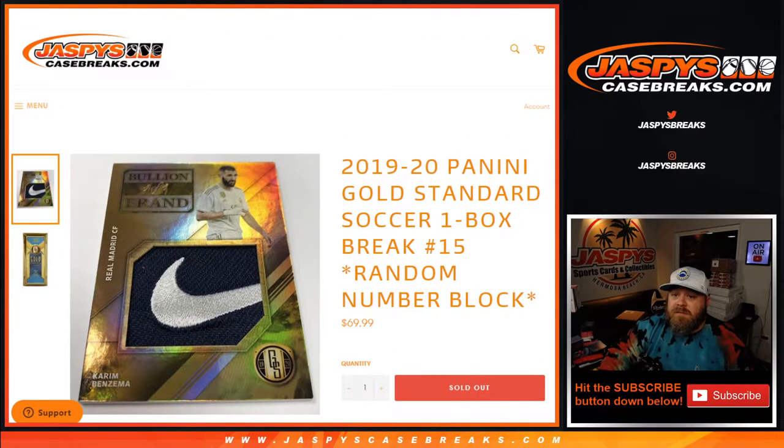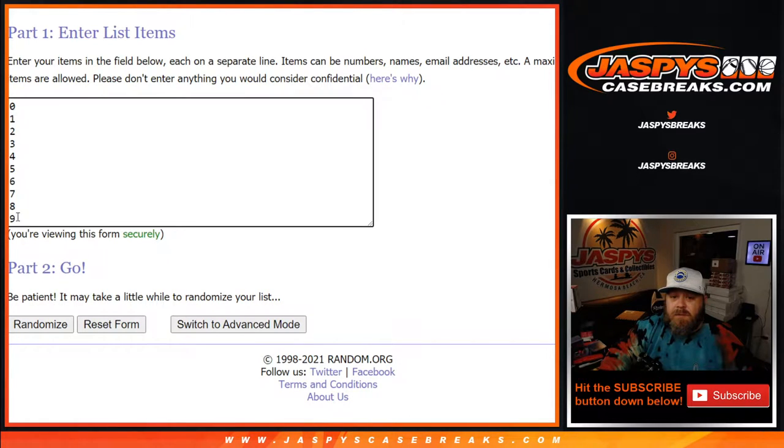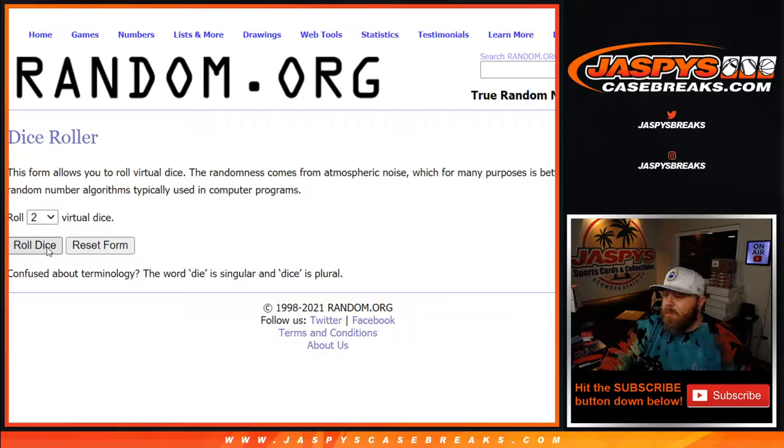So there you go. Here's our list of customers: Brandon Richards first spot purchase down to Robert Runkle last spot. And the numbers from 0 through 9. We'll use Dice World to randomize both lists and pair them up.